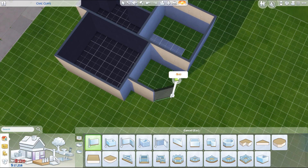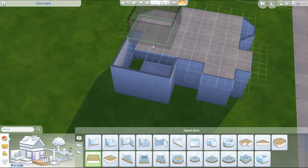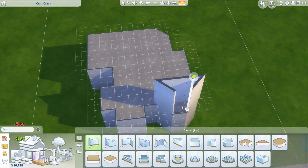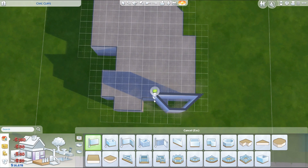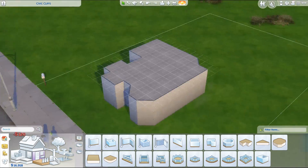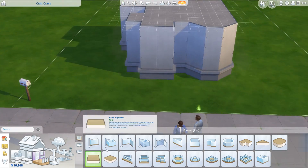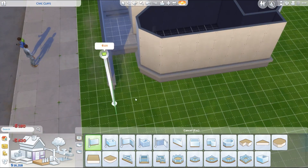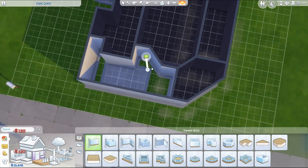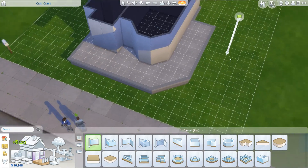This is a house I was actually building for my off-screen family who I created last week. I was just really in the mood to start a new off-screen family and I actually posted them to my Instagram and Twitter page. Their names are Jay and Quinn Marino and they're married. Jay is a politician at level five at the moment and Quinn is a painter at level five as well in the careers.